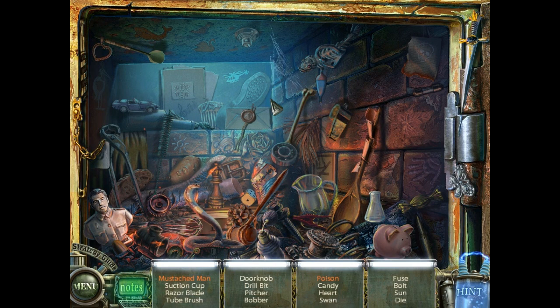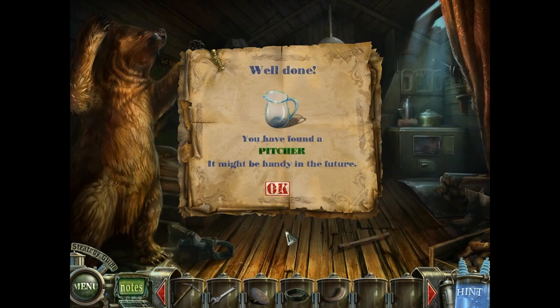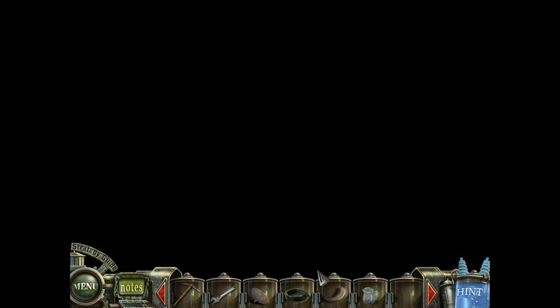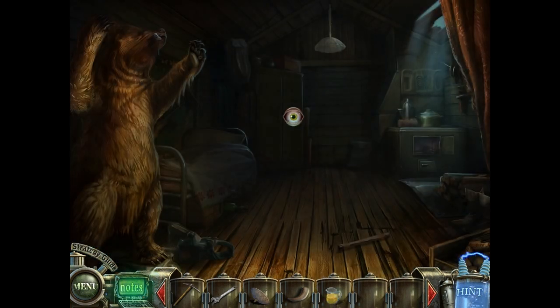Before I skip to the end of this challenge, let me show you something. We have some things in orange - the mustached man. What you want to do is grab the mustache and put it on the man. And with the poison, what you have to do is take the flask and use it on the snake. That's why those items are in orange - you have to do something special to get them. The special item for this challenge is the pitcher. So the pitcher is the item you need. What you have to do is go to this fuel can, put the hose there, put the pitcher there, and you have plenty of fuel for the chainsaw.